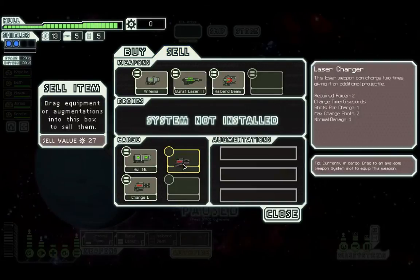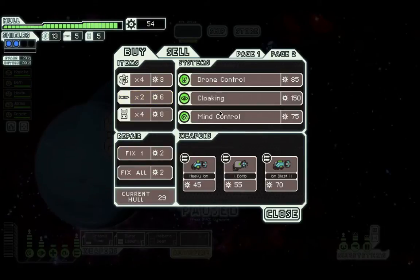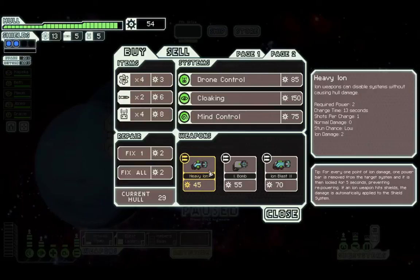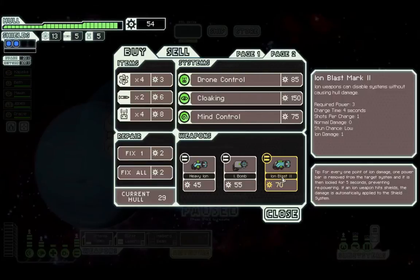So I'm going to sell this and sell that. Second page has: drone control, cloaking, mind control, drone control again, eye bomb — a self-reporting explosive that uses ion damage, requires a missile, heavy ion damage — and ion blast: disables systems with ion damage without causing hull damage. One shot per charge, requires part two, charge time four seconds. The other option is thirteen seconds charge time. Ion damage one versus ion damage two.